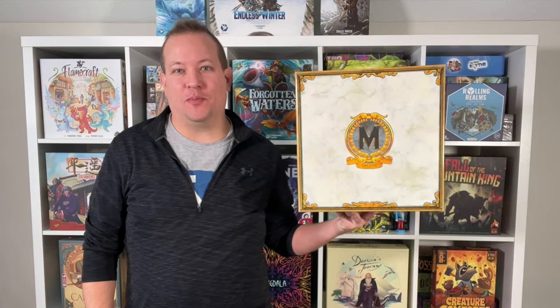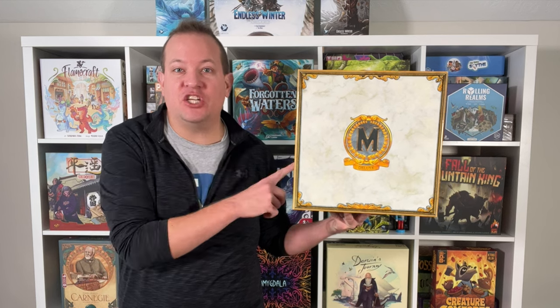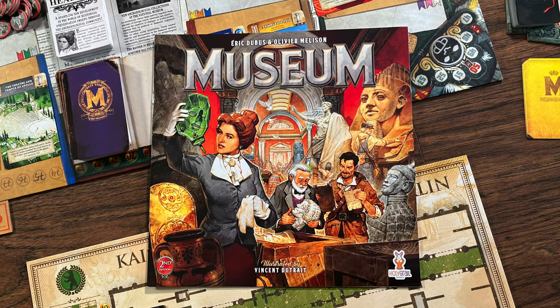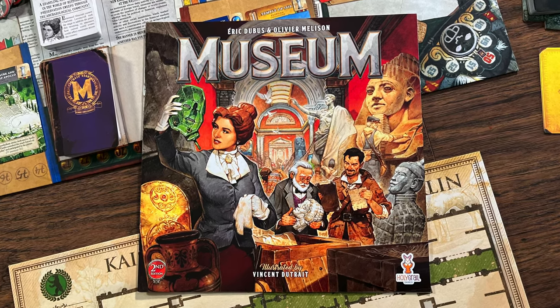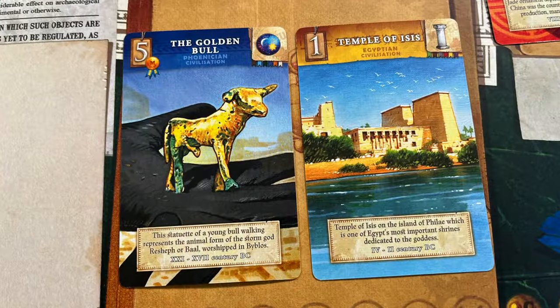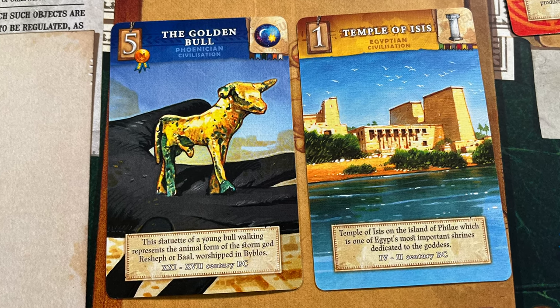Hey everyone, Board Game Brody here with Meeple Mountain. I have a copy of the deluxe edition of Museum by Holy Grail Games. Many of you might have played this game already, and this is the second edition with some changes from the first edition. Museum is a set collection card game for two to four players about exploring lands and recovering historical relics to show off in your museum.